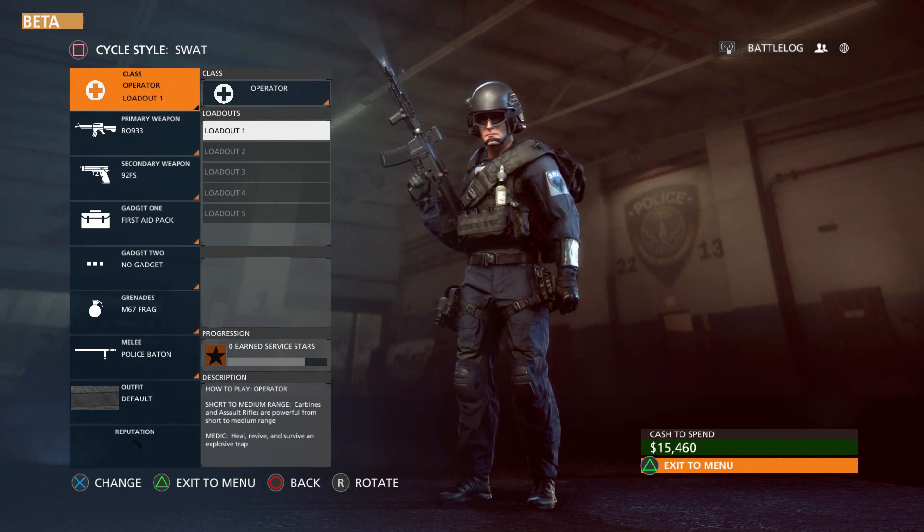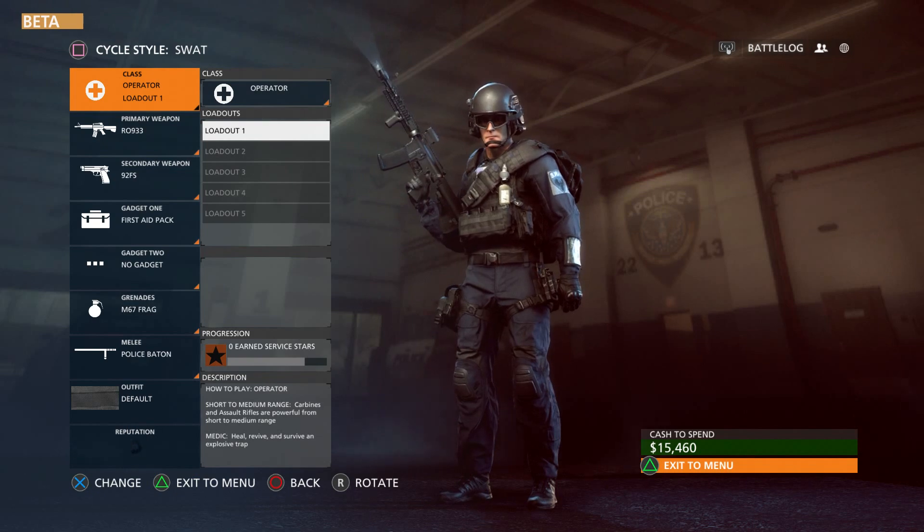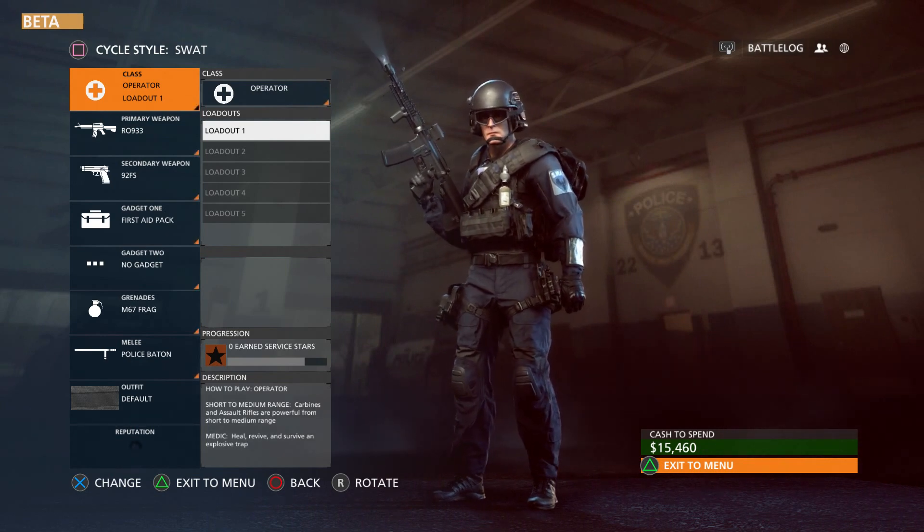Now, Customize — what this allows you to do is change your loadout. The way it works in this game is that you're able to gain levels and earn service stars, which gets you more money. Anytime you do anything you get more cash. As you can see at the bottom right there's fifteen thousand four hundred and sixty dollars to spend.